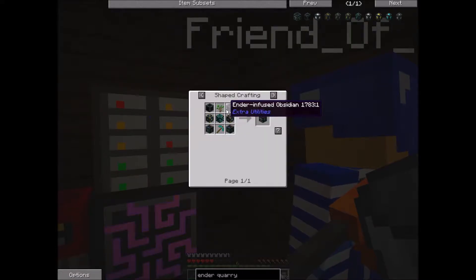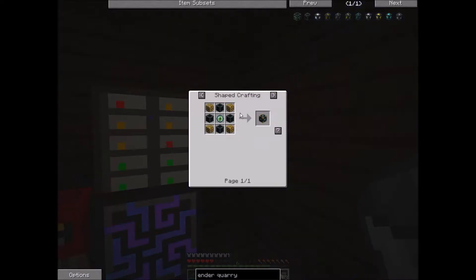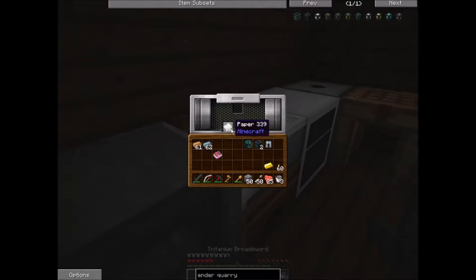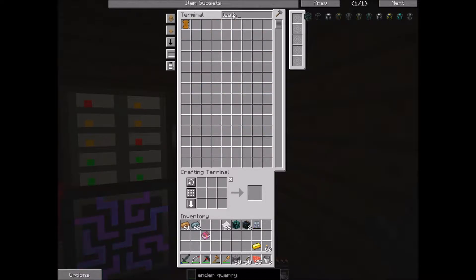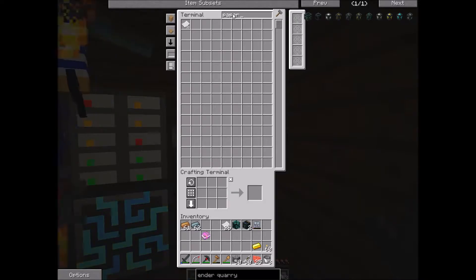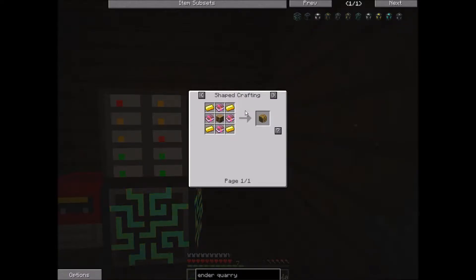Now we have these — we have the sapling, we have the diamond pickaxe. We need leather or paper. Do we need to make the books now? Guys, we made it — after a long time, we enchanted all 32 books that we needed. Now let's go ahead and make this magic. Wait — do we have gold? Do we have enough gold? Oh yes, thank the Lord.